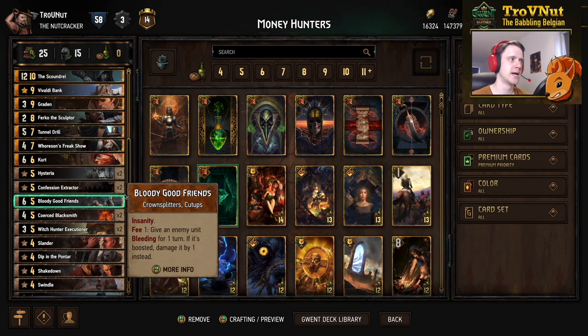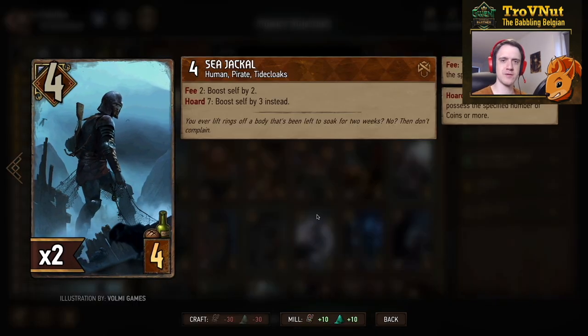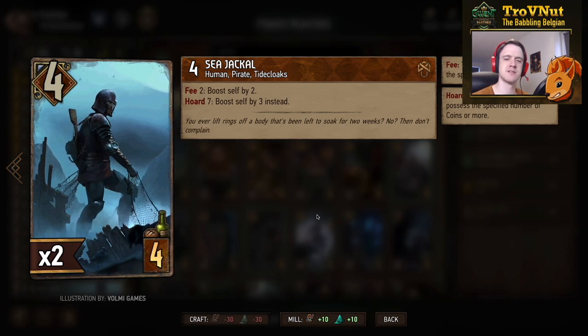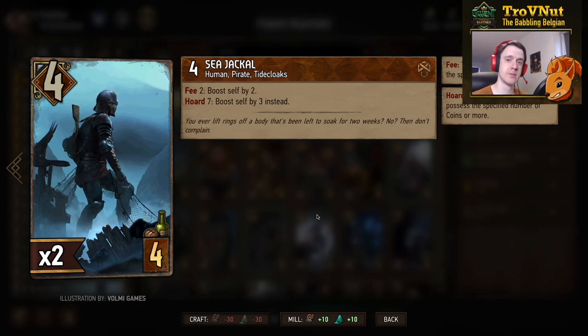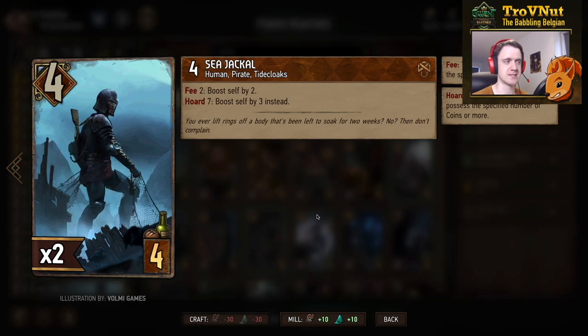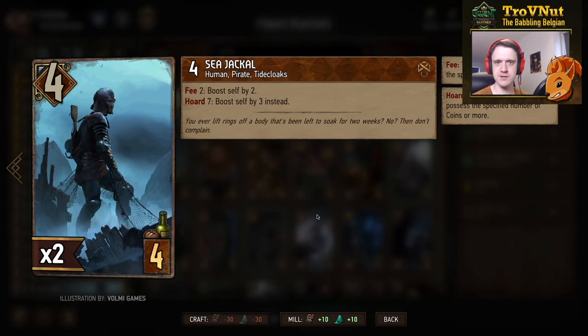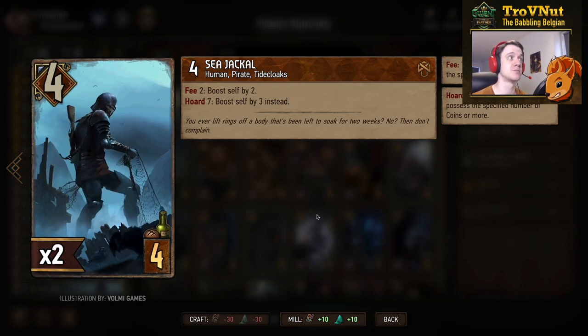Don't forget to upvote it there as well. We're going to go through each and every single one of those cards one by one, but if you're not interested in that you can also check out the example matches immediately by using the timeline below. First up is the Sea Jackal: four power for four provisions. It doesn't do much on its own but has a very good fee ability — for two coins you boost yourself by two, but if you're at seven coins or higher you boost yourself by three instead.